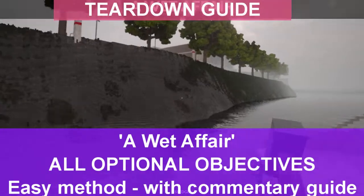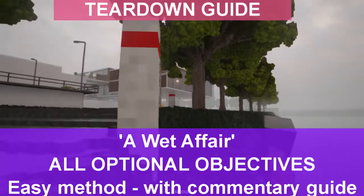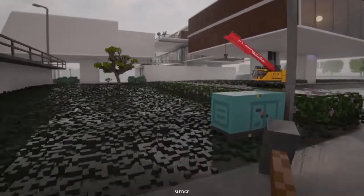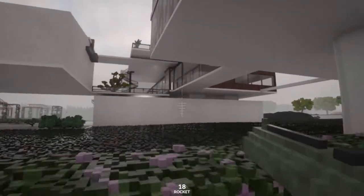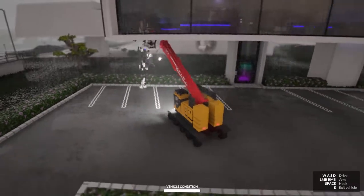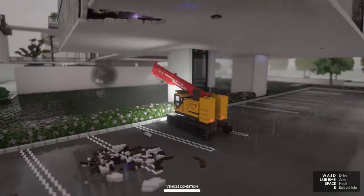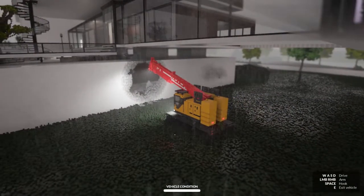A wet affair is great but it takes quite a while to prepare, so I've tried to reduce the time of this video as much as possible by speeding things up. The first thing we're going to do is use this crane to get the first safe out, and to do that we need to go through that wall. A rocket bomb doesn't really make any difference. Try not to leave your crane arm straight away on this bit by clipping the roof — just drive the crane up.